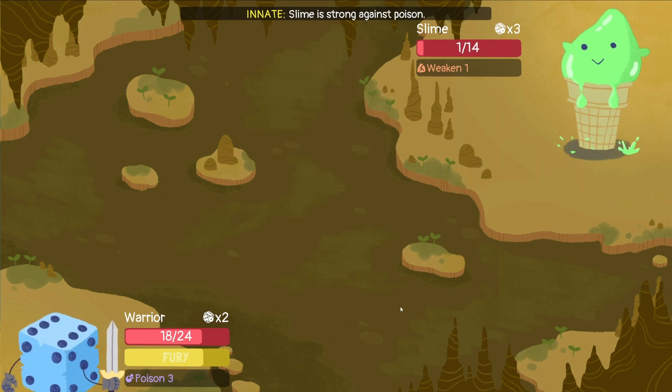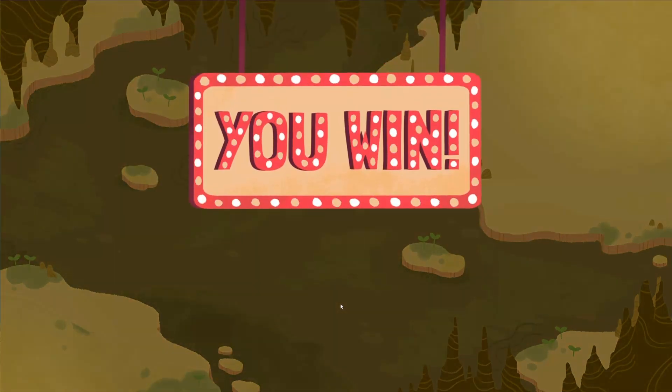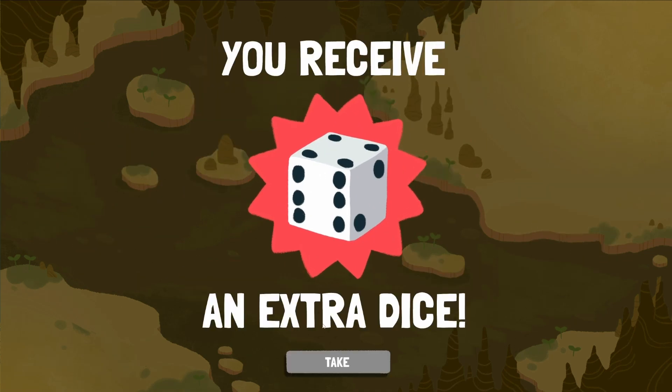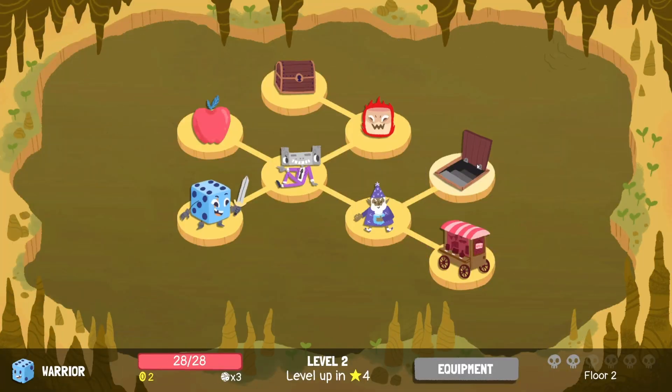We can see the weaken effect reduced the requirement. We're not going to use our fury because we're going to save it for if we need it. So we've leveled up — that means our health goes back up and we get an extra dice in this particular case. And we'll go over to the next floor.